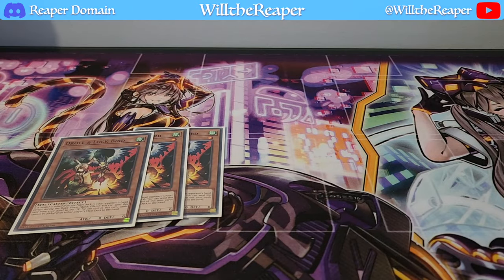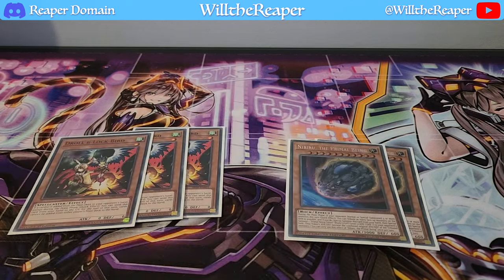The other card I'm going with, which works against the Punk archetype, the Adventurer archetype, and even the Despia archetype, is Nibiru. Nibiru is absolutely amazing — it allows you to easily clear your opponent's board and prevent further plays, or at least disrupt them by getting rid of a lot of their key cards. It also works incredibly well against Dragon Links, which I still deal with a lot. These are the hand traps I've chosen for this deck. You could easily readjust and put in Ash or Vela, but these are the ones that have turned out to be more optimal for my circumstances.